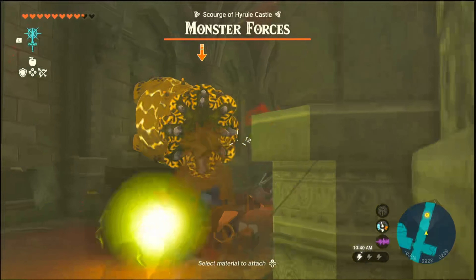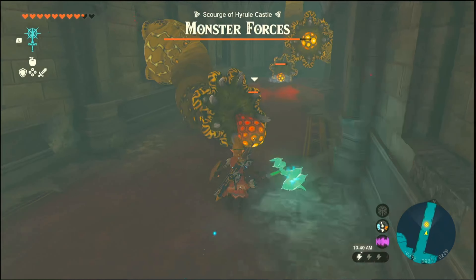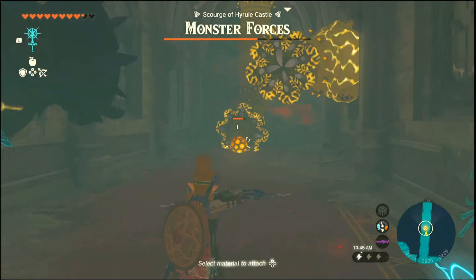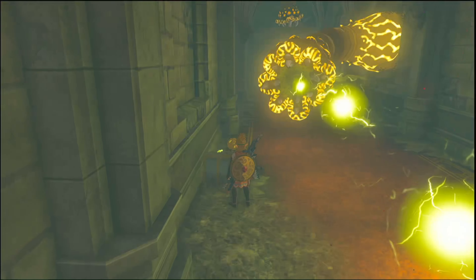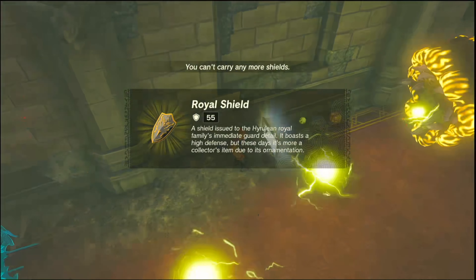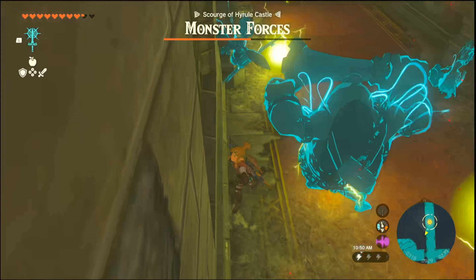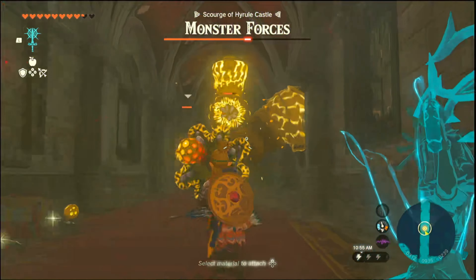This thing shoots out ice particles and shows it's weak. This thing should lead us down. Oh, the Master Sword's been restored! Yeah, so it does 60 damage.